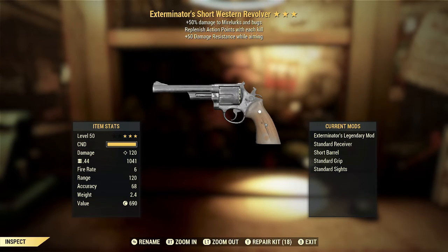For our first weapon we get an exterminator short western revolver with replenishing action points with each kill and plus 50 damage resistance while aiming. The exterminator's effect is probably one of the less useful of the slayer's effects, just because there's not really a lot of times that you're going to be actively seeking out bugs or mirelurks. Generally speaking they're just not the type of enemy that you go out of your way to hunt.